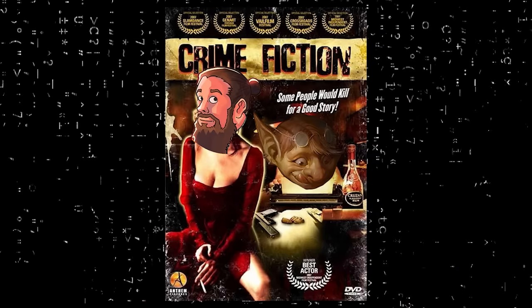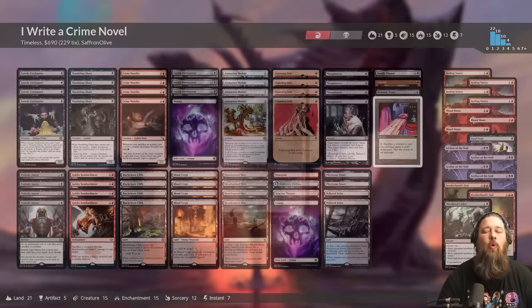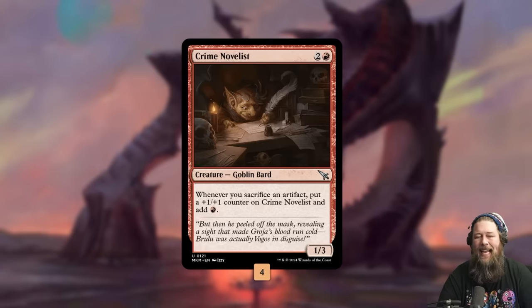Today we're going to try to write a timeless crime novel. Hello everyone, it's Seth, probably better known as Saffron Olive. Today we are trying to combo off in Timeless with Crime Novelist — one of the most exciting uncommons from Murders at Karlov Manor. People were really intrigued by the possibility of using this card as a combo piece, and honestly I have not seen it played at all since it was printed. So I figured it's about time that changed.